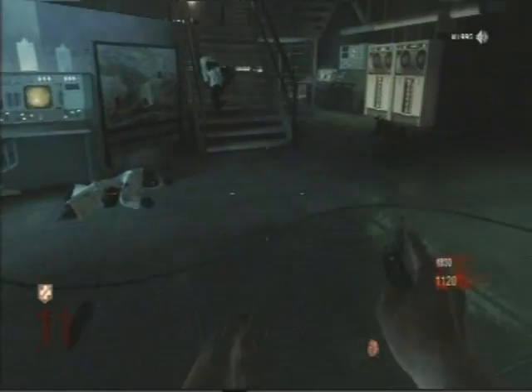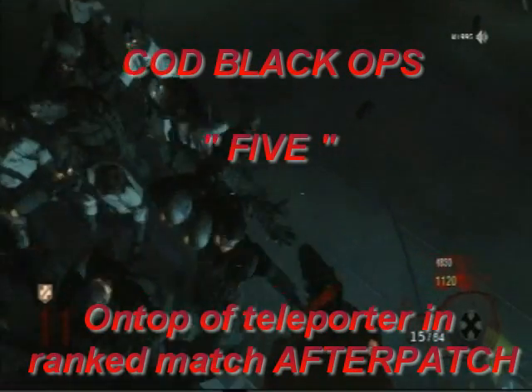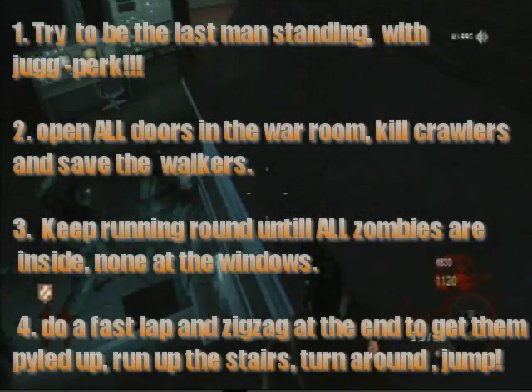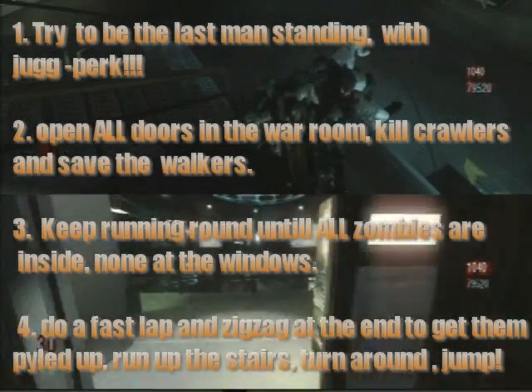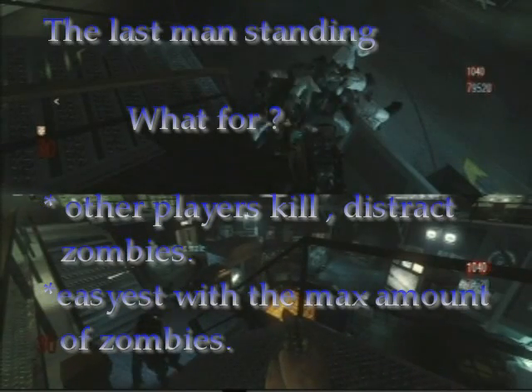The easiest way to do the 5 computer glitch is to get the second player on top there too. What I do is try to be the last man standing. So you get all the zombies, and then I keep running laps around the war room. I open all the doors and keep running laps. Once I get all the zombies.